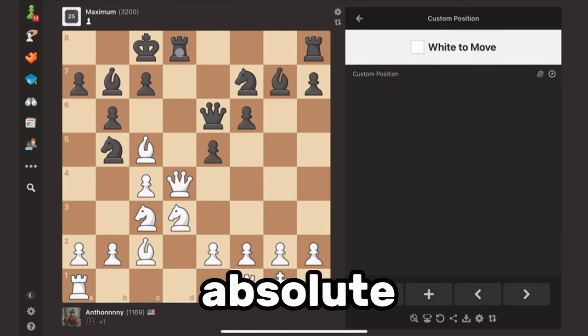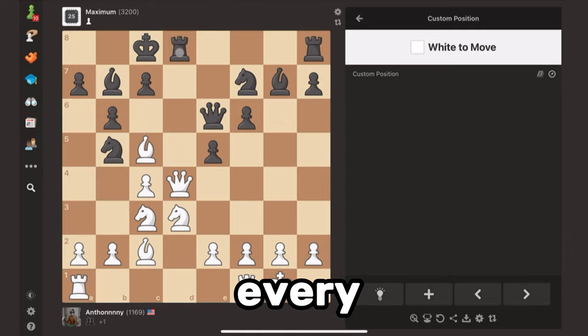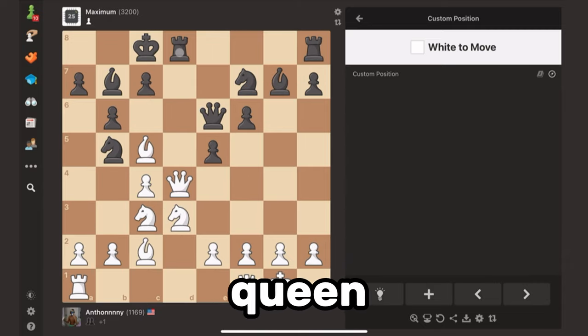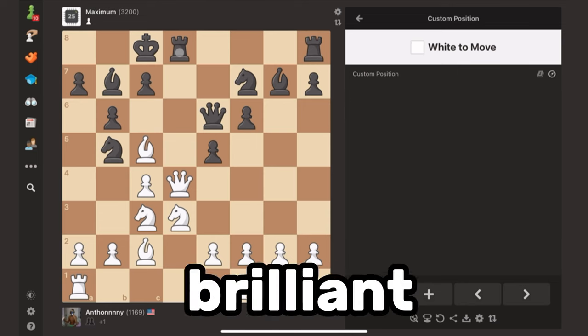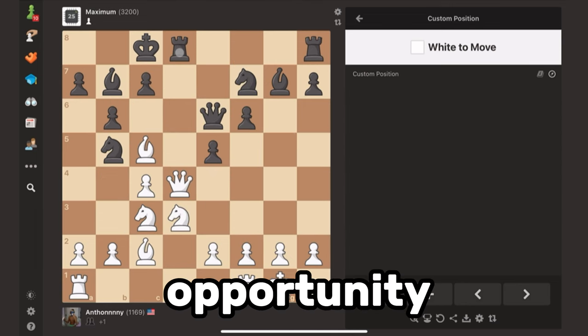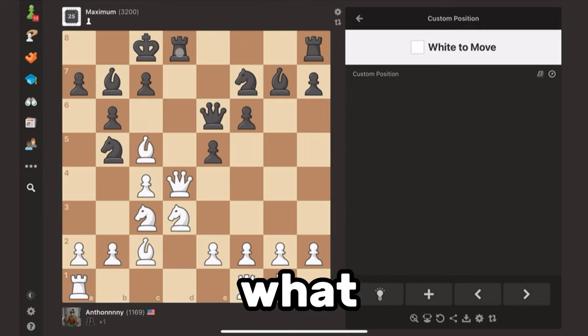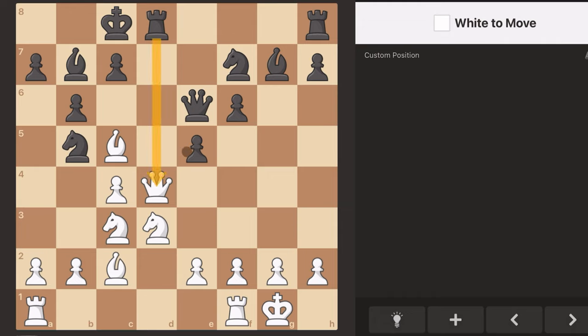The first tip to look like an absolute chess grandmaster is to turn every blunder that you make into a gambit. If you just hung your queen — no, that wasn't a mistake. That was a brilliant sacrifice to create an attack or an opportunity against the enemy pieces. Let's take a look at this position to see exactly what I mean. My queen's under attack by the rook and by the pawn, so I'm going to have to move it out of the way.